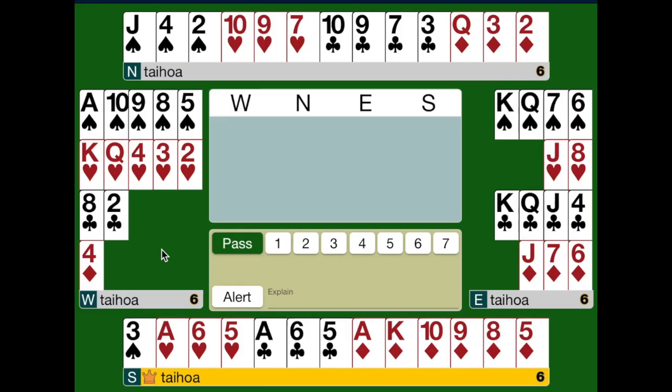Here are a couple of examples. In this hand, the opponents open a diamond. You bid two diamonds, the Michael's Qbid, showing at least 5-5 in the majors. This hand is an ideal hand to make a Michael's Qbid with. It has the right number of points, and all those points are contained within the suits. Your partner loves this information from you and bids 4 spades.